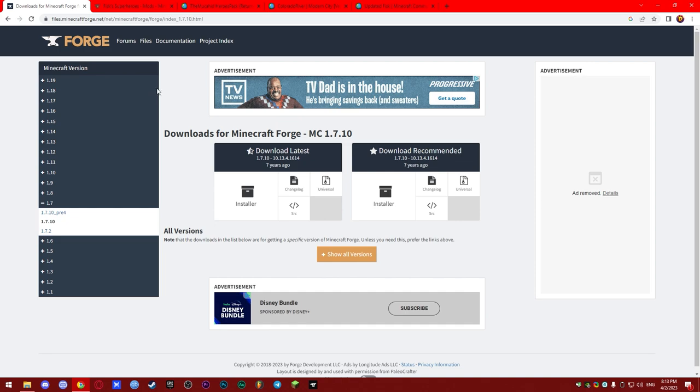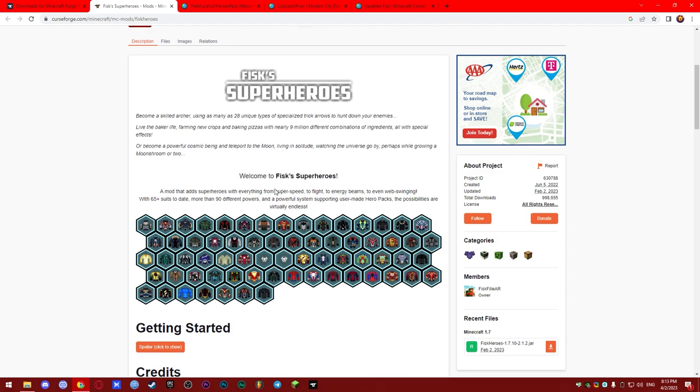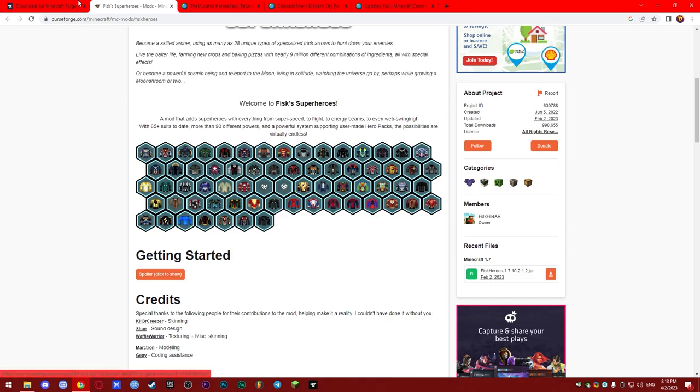Now let's go to the site. Basically what we need today is some CurseForge pages and also some PMC pages. But first, obviously, you need Forge. If you already have the mod installed you can use time codes to jump to the part you need, like to the hero pack section. But if you have literally nothing installed, I'll show you how to do this from scratch. Go to this page — the first link in the description will be Forge. Here you have Minecraft Forge for Minecraft version 1.7.10, and this Superheroes mod works only on 1.7.10.